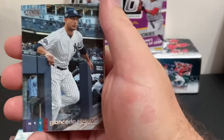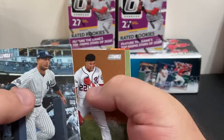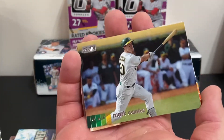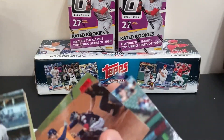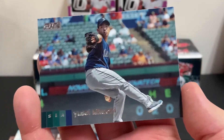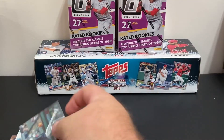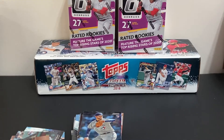Giancarlo Stanton, Juan Soto, Mark Canha, George Springer Stadium Club — okay, two for two. And there's a Yusei Kikuchi — that looks like a variation. I think I got a card of his earlier and it wasn't positioned to the side like that, so maybe a variation. I'll have to check on that.